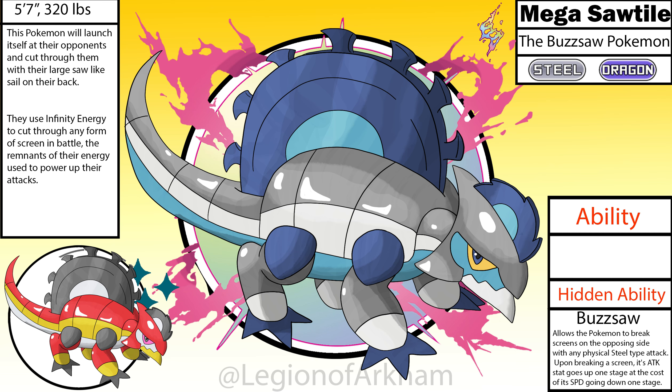Mega Saw Tile, the Buzzsaw Pokemon. A fun fact — this was originally a concept I had for a normal evolution for Saw Tile, but upon reflection it actually worked better for a Mega. I got something crazier in mind now for an actual evolution. For this design, I wanted to go full Dimetrodon for the body with a Buzzsaw sail on top as the focal point of the design. I added the little head crest after the fact since the head felt empty and it just looks cool. I made the legs longer and the torso a lot thicker to support the saw on the back. This is a very simple Mega Evolution. I created Buzzsaw as a hidden ability to give this a very niche place in battles as a screen destroyer.